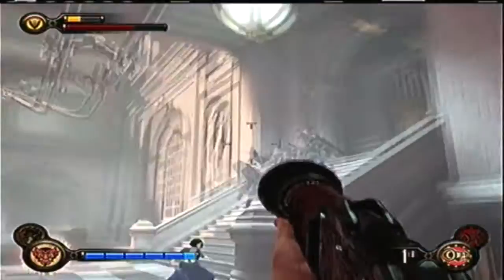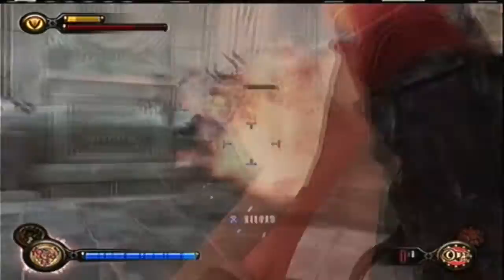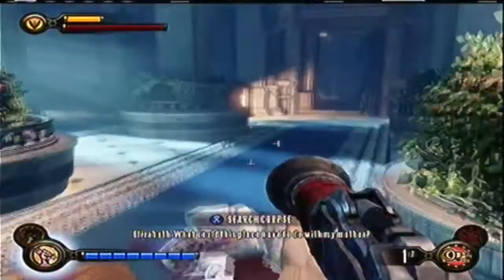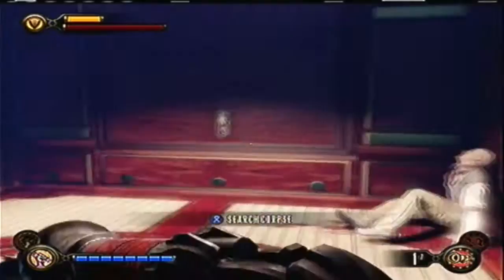You're going to have to fight these guys real quick, and then once you have the last guy dealt with, go into the bank and towards the back. You will see an elevator — take that elevator up and you'll have a lot of enemies to deal with up top.